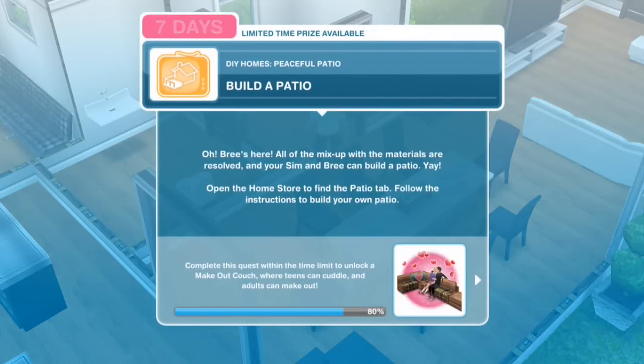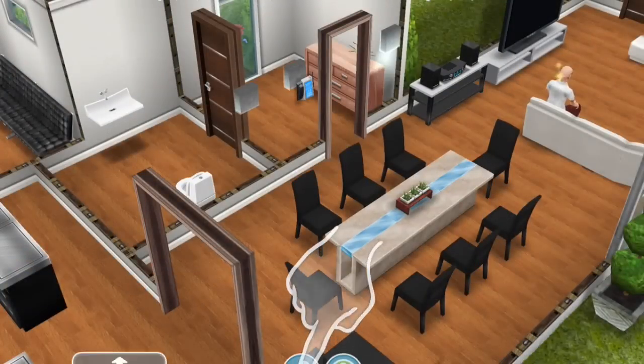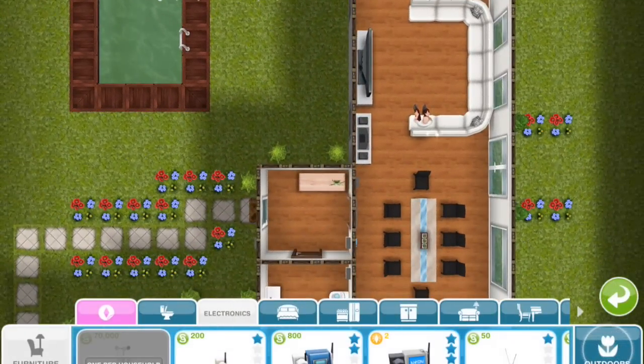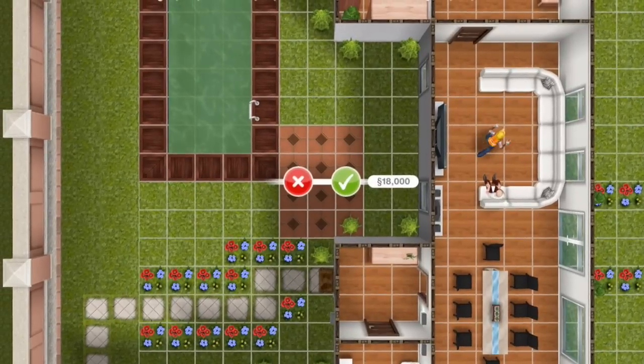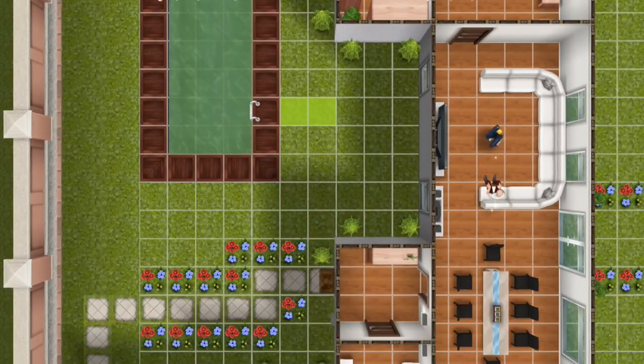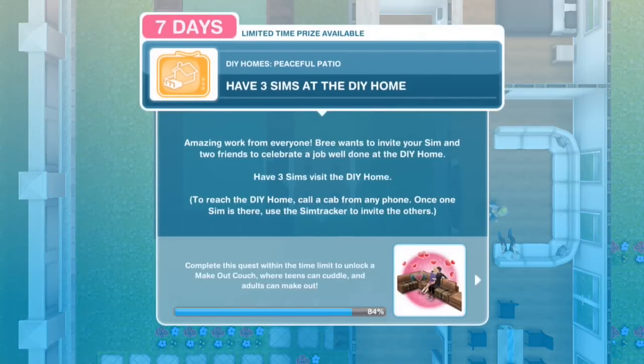Build a patio - we're getting into the good stuff. Bree's here, all the mix-up with the materials is resolved and your Sim and Bree can build a patio. Open the Home Store and find the Patio tab. The instructions say: to build a patio surface, touch and drag anywhere on the grass. Green means it can be built while red means it can't - same as for swimming pools. Drag the edges marked with a white highlight to resize existing patios. Patios can be joined together to create more interesting shapes. A 2x2 costs 6,000 simoleons and 1x2 is the minimum size.